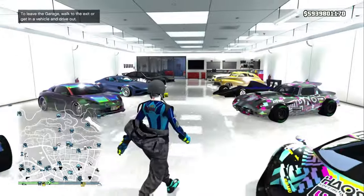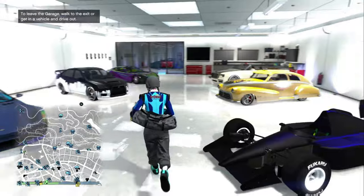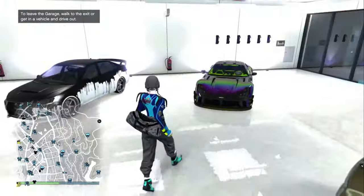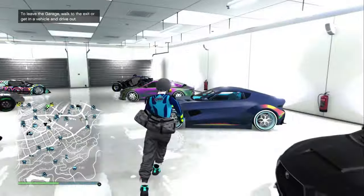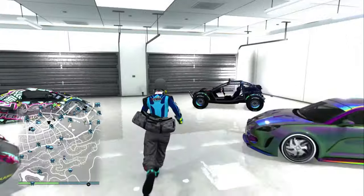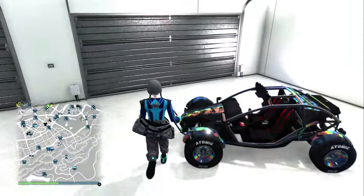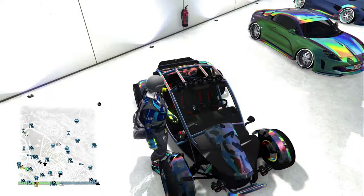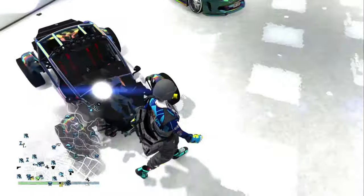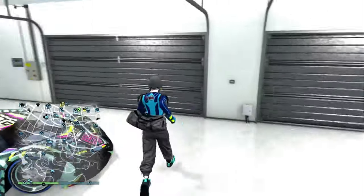Fair warning - this is going to be a longer video because I've got a lot of cars to go through. Nice PS4 colors in there, a little two-tone chameleon action there. Speaking of the Vagrant - nice chameleon Vagrant there. The origin color with liveries and stuff - nice color.